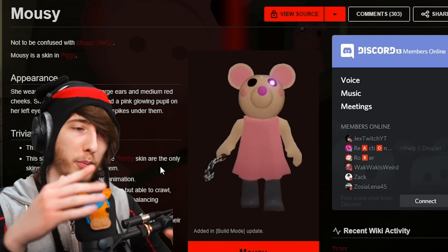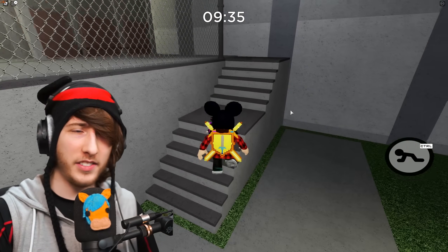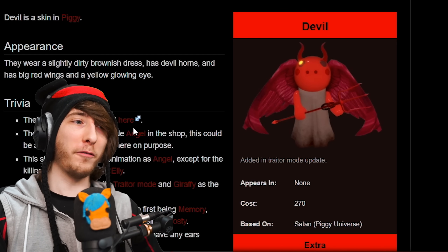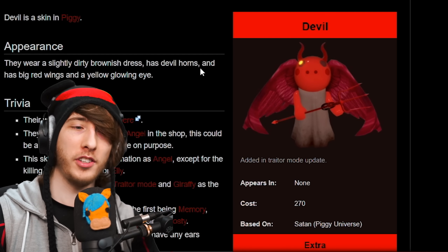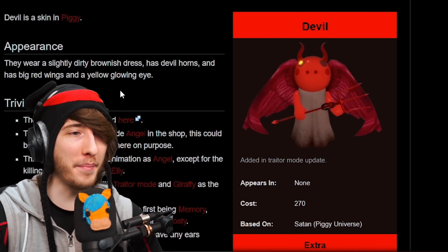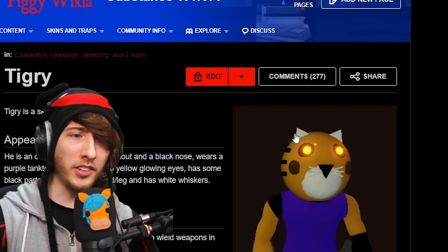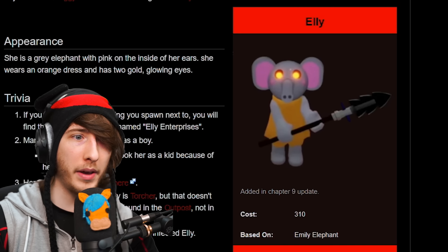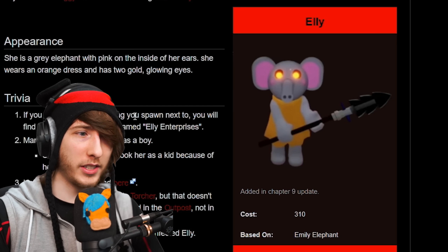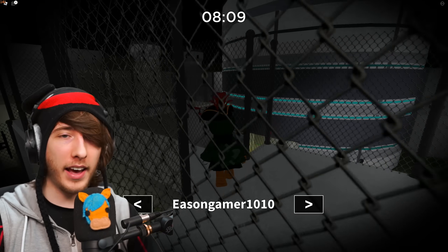So what do these pupil colors actually mean? Let's start with the easiest ones. The Devil skin has orange eyes, so I'm going to assume orange means evil — pretty cut and dry. Interestingly, Tigree and Ellie also have orange eyes — you can tell by the orange glow around their eyeballs. Tigree was a bad guy, and Ellie was also kind of a bad guy despite owning her own business. So orange likely means evil.